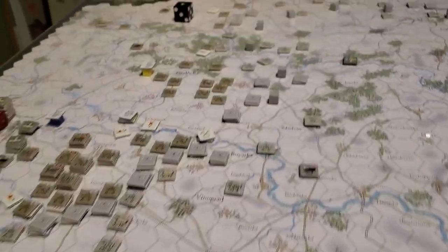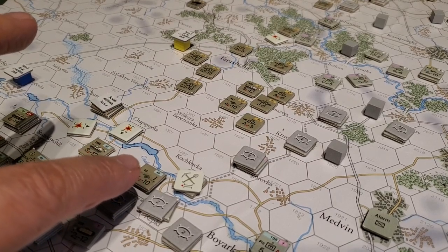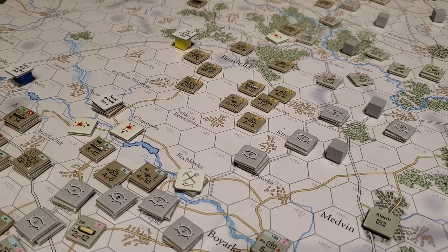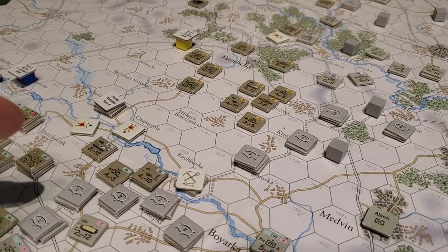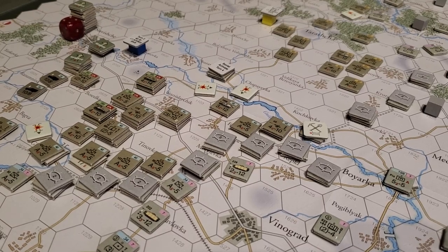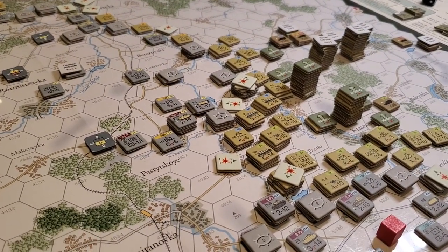There are also incidental combats that may occur between armoured units. There are both black dots and white dots on these units. They give you an opportunity to conduct combat — particularly if they're all white dots, you'll have an armour versus armour combat. Here's a white dot unit here. You'll have armour versus armour combat and it's going to push a step loss on somebody.